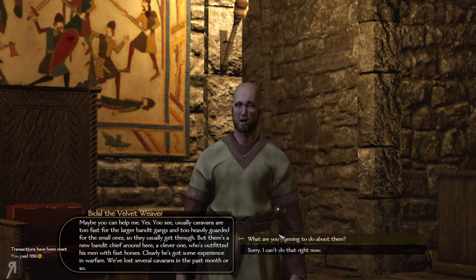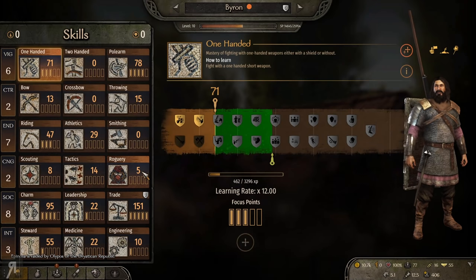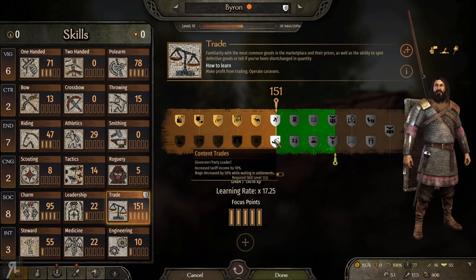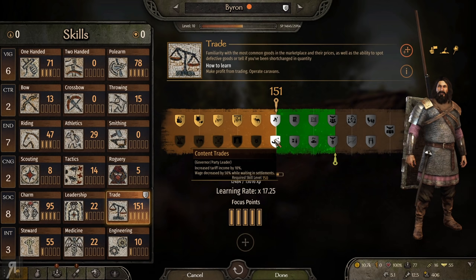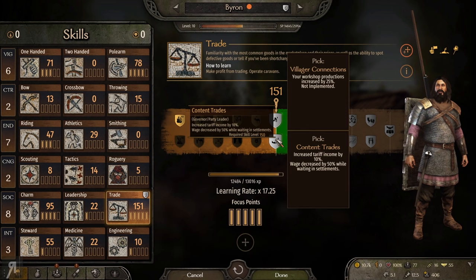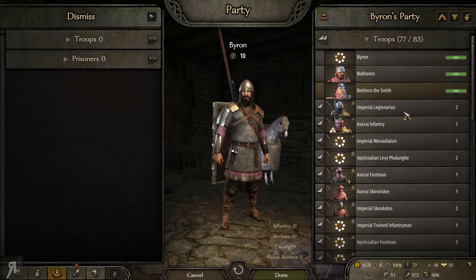Caravan Ambush — we're obviously going to do this. This is just fantastic. How can I say no to a Caravan Ambush? Usually these are pretty lucrative for me. We should probably take a look at our trade skill perk before we do that. Your workshop productions are increased by 25%, or increased tariff income by 10% and wage decreased by 50% while waiting in settlements. I think this first one is the only thing that is actually good, because the other perk's secondary benefit hasn't even been implemented. So it makes no sense for me to do anything there.